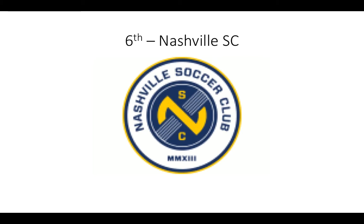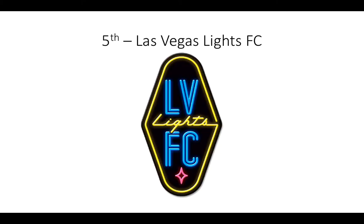Number 6: Nashville FC. Few people will realize this — that's a guitar string, and that says 2018, and that's an N. Yeah, it looks absolutely brilliant. Top 5: LV Lights FC — there's Las Vegas lights and a star. It's in a weird shape.